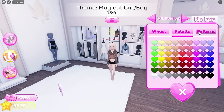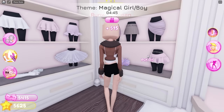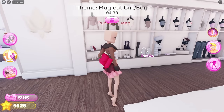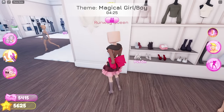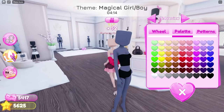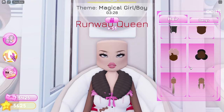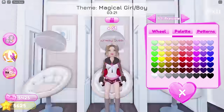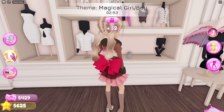I'll start with this jacket, this top, these skirts, this back bow, these heels, these ones too, this corset, these gloves, pigtails, and these bangs. Then this choker and these earrings.